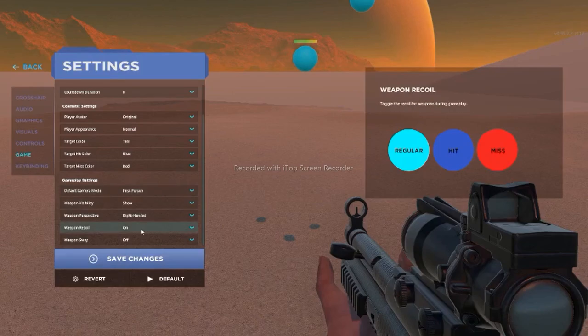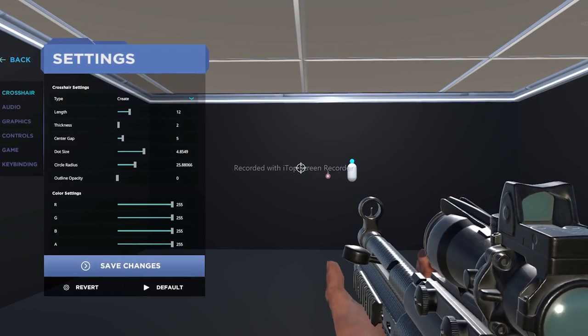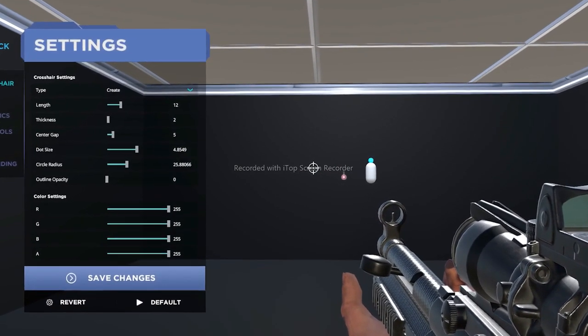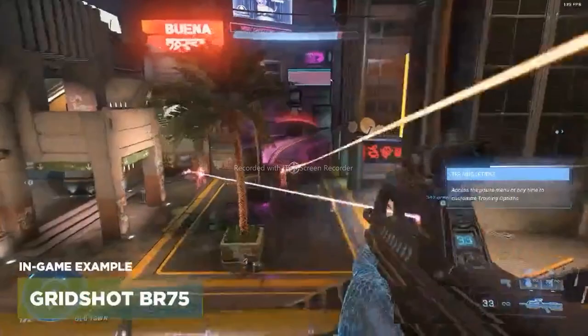the first thing I want you to do is enable recoil under your settings. The last thing I want you to do is match the Halo crosshair — all you have to do is copy and paste these values into your AimLab crosshair settings.